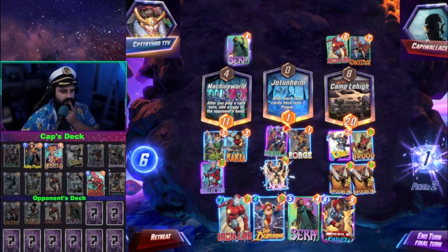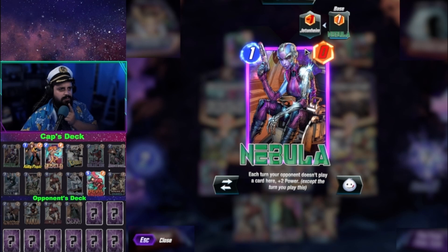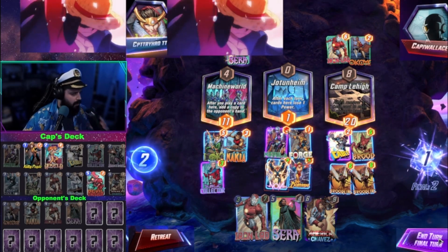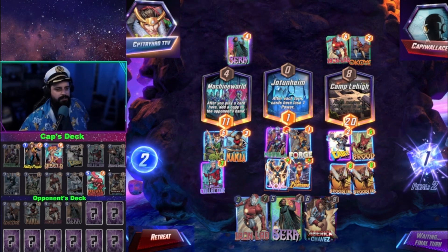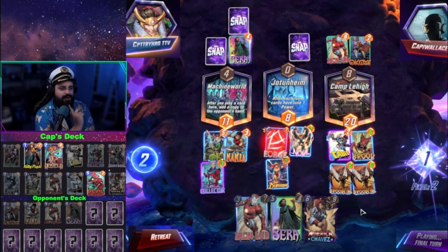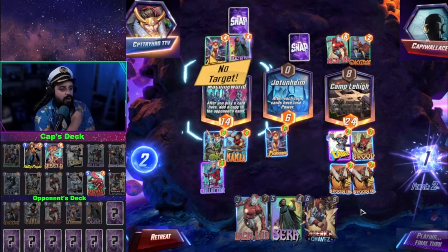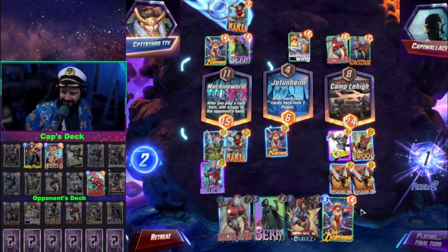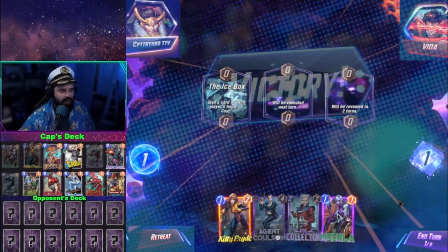Because we have Death Strike, I could Nova and Death Strike. We're just gonna give one power to all my other cards. We definitely went right — oh, he can't Lady Death Strike — I buffed it! Good thing I did that. Loki paying off. Loki is like the ultimate 'play whatever they're playing' deck. It's random stuff all the time and I'm here for it. Let's drop Nebula.